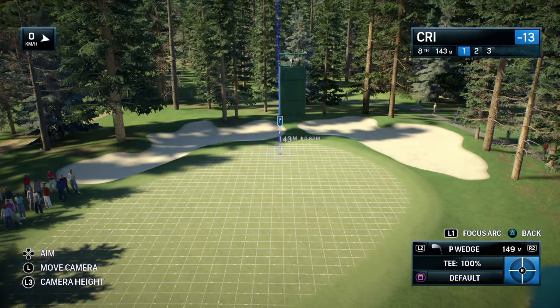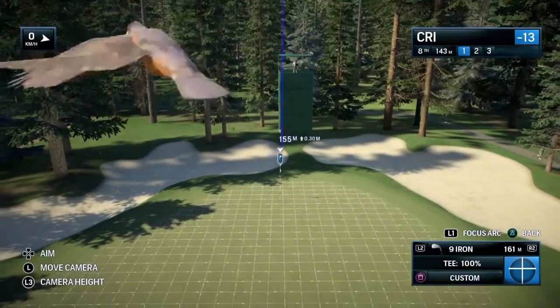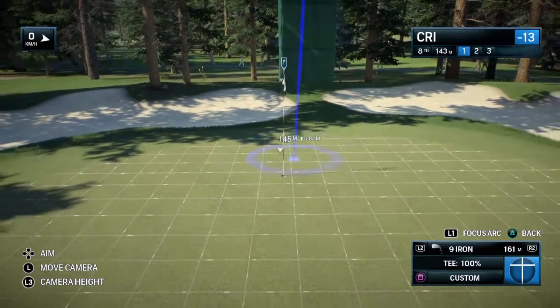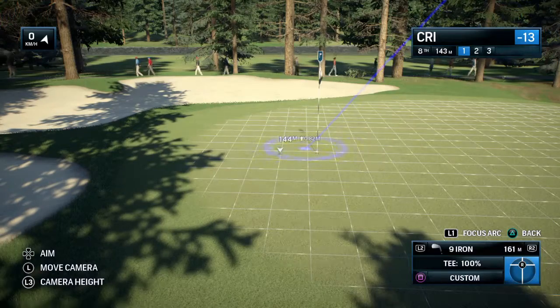The distance control is still very important here. If you can get the right distance, you could perhaps aim 10 or 15 feet left of the flag. You're only going to have a 10 or 15 foot putt — so just think of that. Water on the right there. Maybe just aim a little further to the left. You can still make birdie.